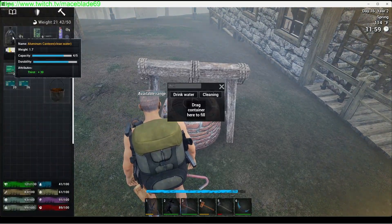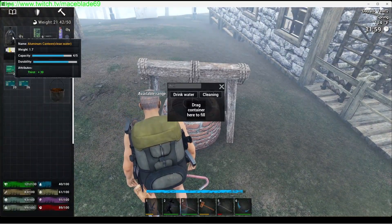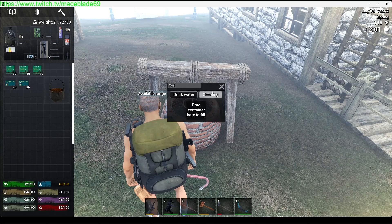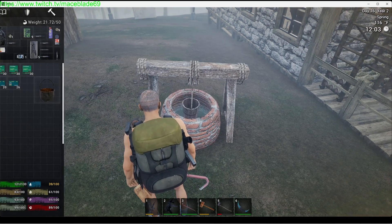You can use a well, you can go up to a lake, or you can use a rain catcher. All you're going to do is drag your empty container into the square here when you activate it, and it will now fill you up with dirty water.